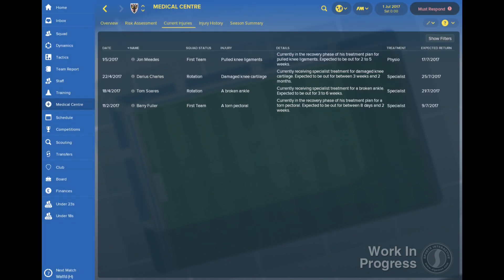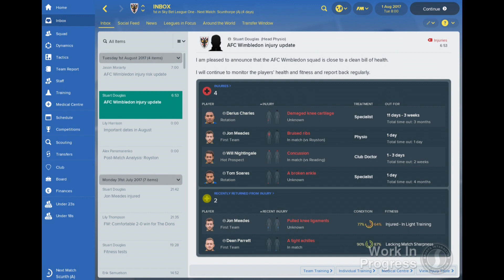There's also a panel for currently injured players. Finally, all five panels can be filtered to show your senior squad or youth teams, or all three should you desire. You'll also be sent emails from your physios and sports scientists that help you see how you compare to other clubs in your division injury-wise.